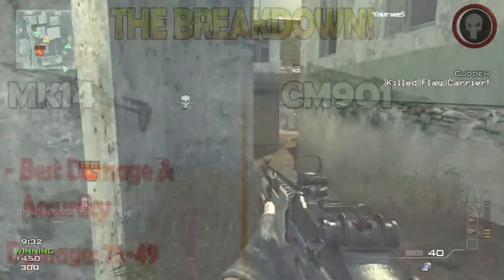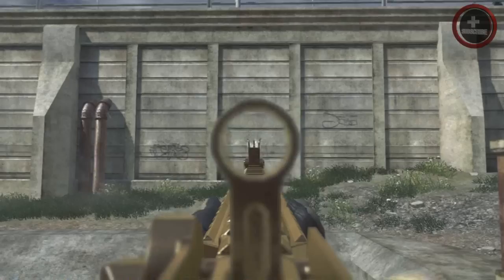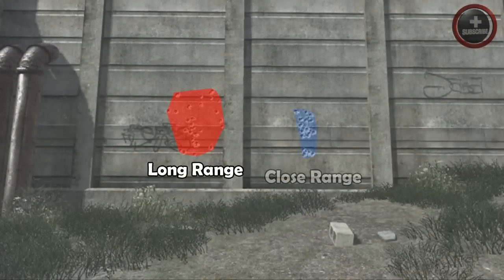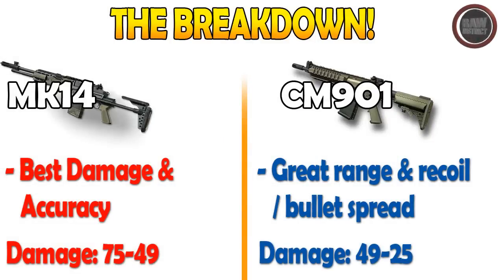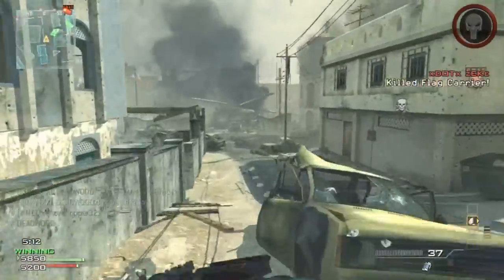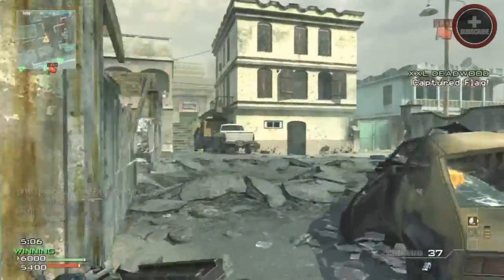On the other hand, if we look at the CM-901, that has great range, recoil, and bullet spread. I'm going to be taking a look at the bullet spread right now. Typically for assault rifles, you don't get that good of a bullet spread — a lot of times the spread goes very high and there's a lot of recoil. As you can see here, the bullet spread is very great. Also, taking a look at the damage, you have a base damage of 49 to 25, which is pretty damn good from long range across the map. It'll only take you about four bullets, but from close range anywhere from two to three depending if you pick up any headshots. Definitely a big thumbs up to both the MK14 and the CM-901, because I really do think they're the big underdogs in the assault rifle category.